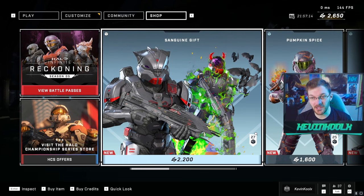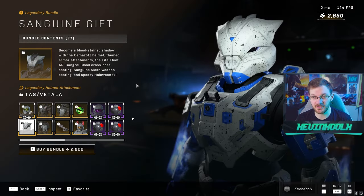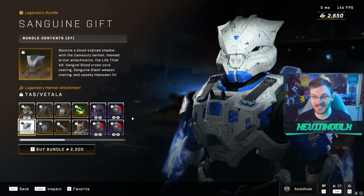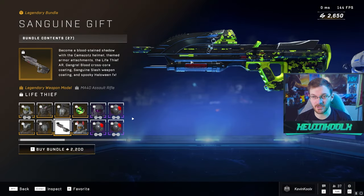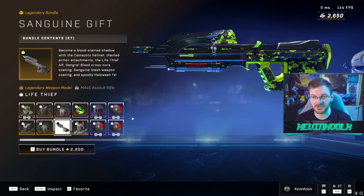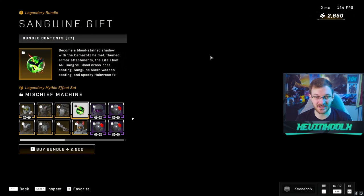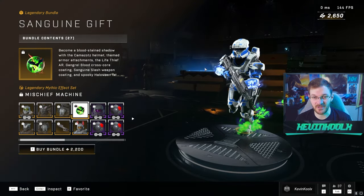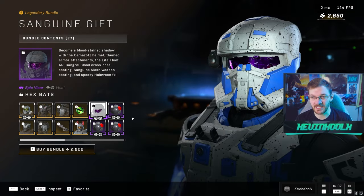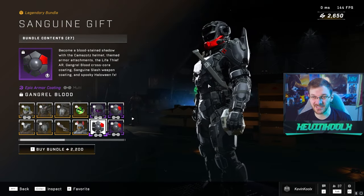We have the first tile here — it's a Halloween-themed deal. You get a helmet which is actually kind of a cool goblin-like thing. You also get this assault rifle model which adds little razor blade things on the side and a little stabby thing on the bottom. You get some horns to put on your Spartan, a spawn effect with a bunch of bats, and a visor with a bunch of bats on it as well. Then you also have this red and blackish steel color coating.